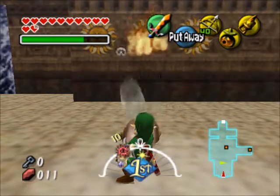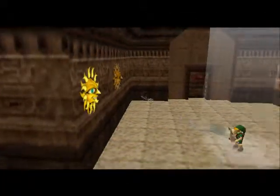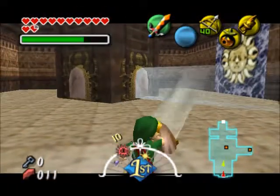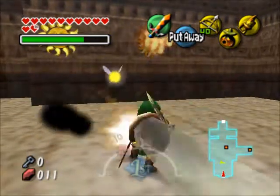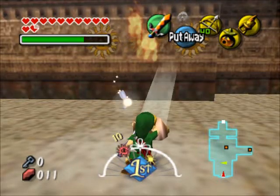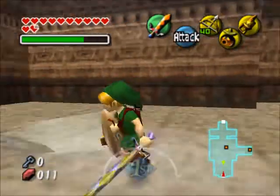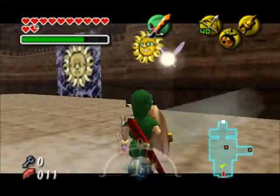Use your shield to shine light onto these sun switches, and one of them will reveal a chest which might contain a helpful item — or it could just contain another fairy. Who knows. The other ones don't actually have anything on them, but I lit them all up anyway just to make sure. Only that one actually does anything; the rest of them just set on fire and burn up. It's a good way to waste your time, I guess.